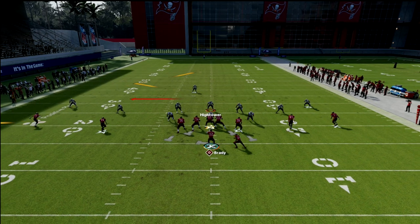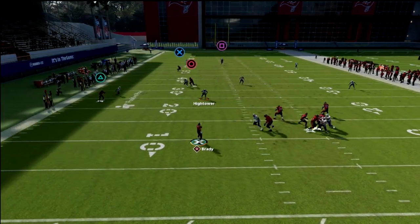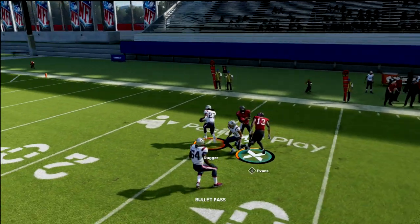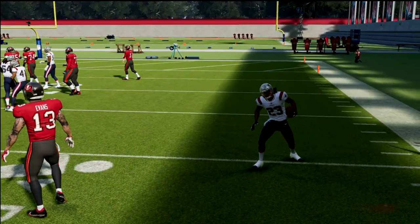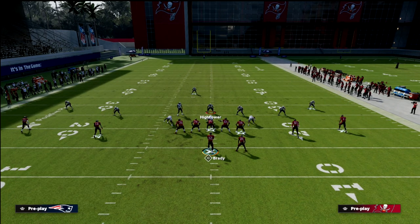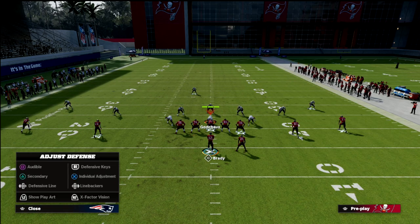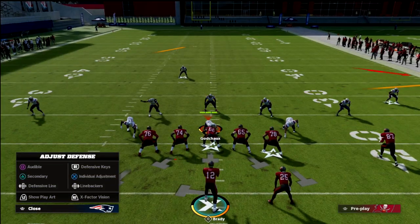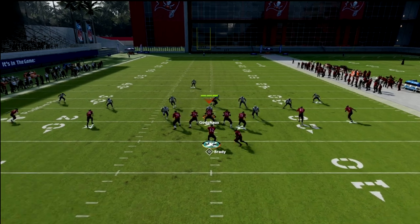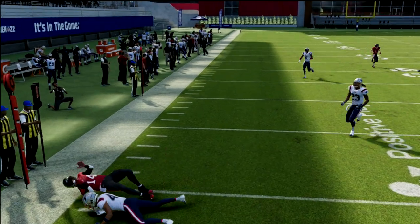That's not the only route on the play that's good. The second route is the deep in. If they're going to user the crosser — let's say in a cover-four situation — the bottom line is they're going to go user the crosser. What you should see is if they're not playing hard flats on the left side, you can throw this zig and be confident that you can throw it.